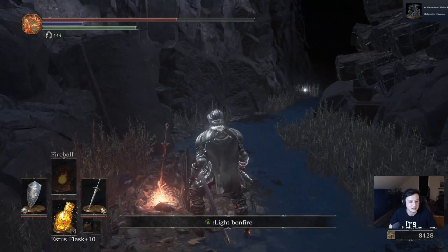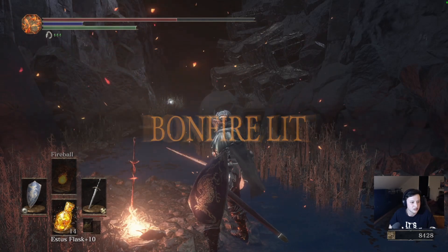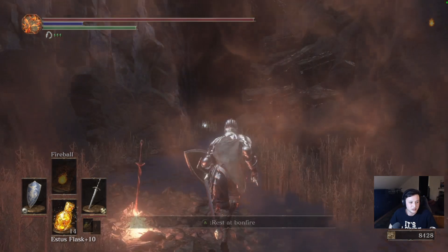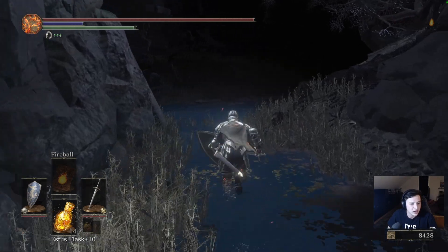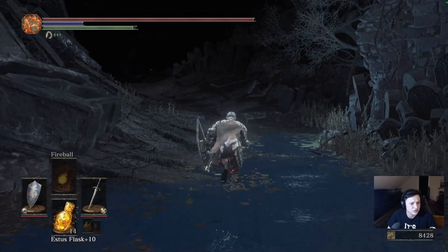Achievement intended — we're gonna light it. We're gonna want that estus, that life back, because it's a little bit trickier, a little bit harder. Better — a shriving stone, that's also flipped.